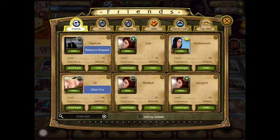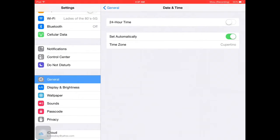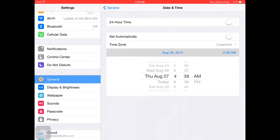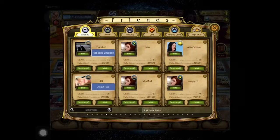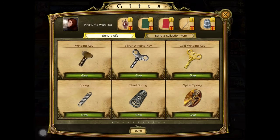Once that is done, we go back to the stage. We're going to go to Settings, General, Date and Time. I'm going to set automatically to the off position. Here it says August 28th — today's date. We're going to go back to the 27th, which was yesterday. Go back to the game, and you'll see that I can send another gift. Let's do it.